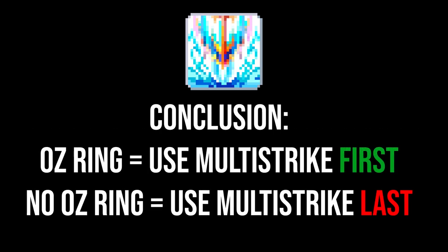The conclusion I've come to is that if you have a good Oz Ring, you should always use Multi-Strike first while that buff is active. On top of that, to further improve your damage, you might as well swap out a Link for AB. Overall though, the damage difference is rather minuscule, but this could be due to user error.